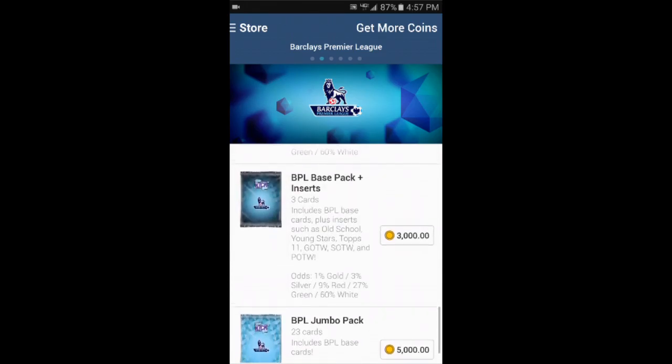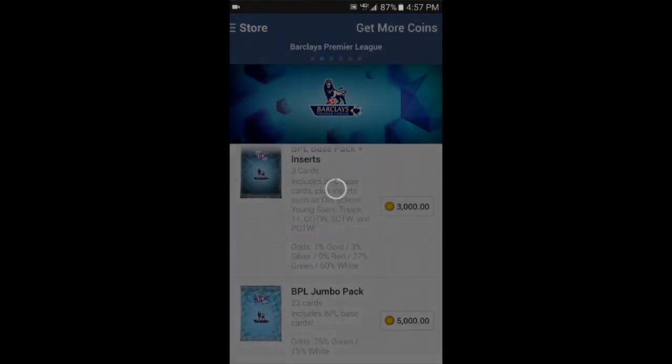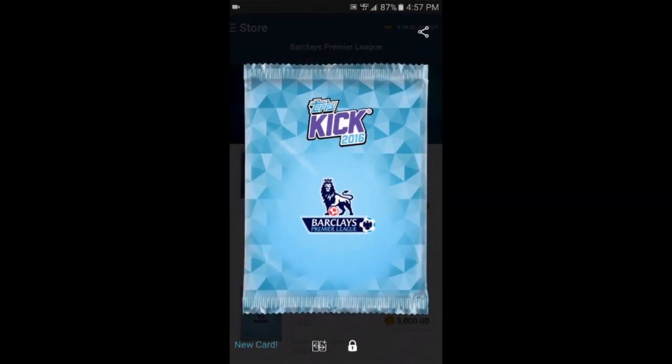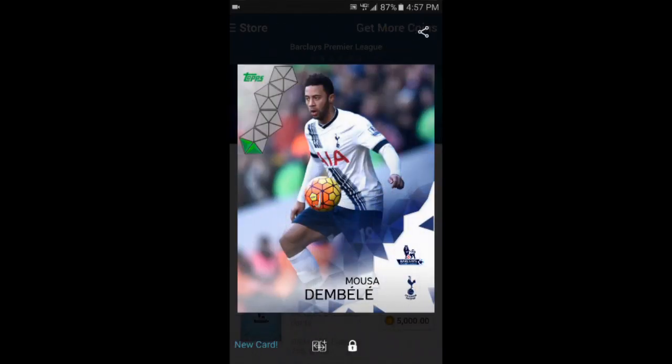What you really want to do is try to get inserts, because a lot of times those are worth more or they're definitely more rare. Here's another pack you can get — the Barclays Premier League Jumbo Pack.